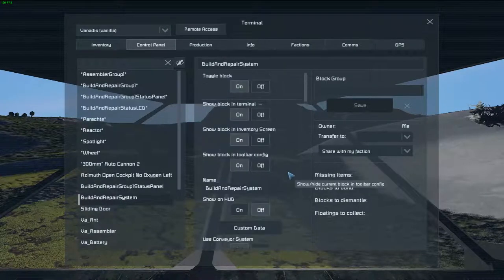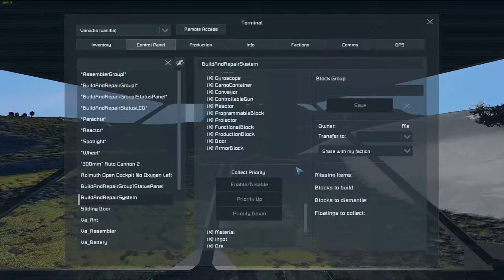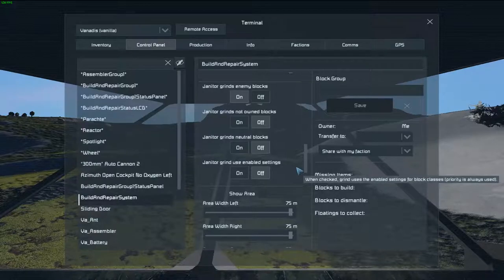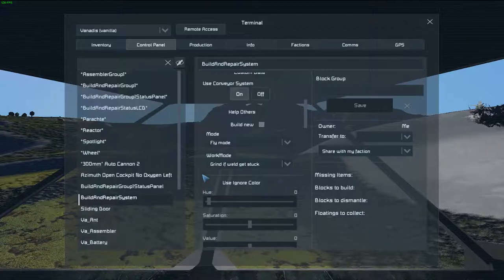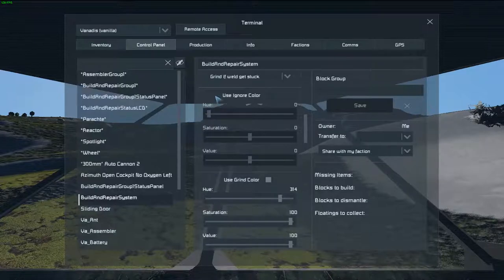And I built a precise automatic rifle — that's why it looks different. So, is there any sort of option in here? When checked, grind uses the enabled settings for block classes. So you can choose to not eat specific kinds of blocks when doing the janitor system. Nifty. So there was an update.